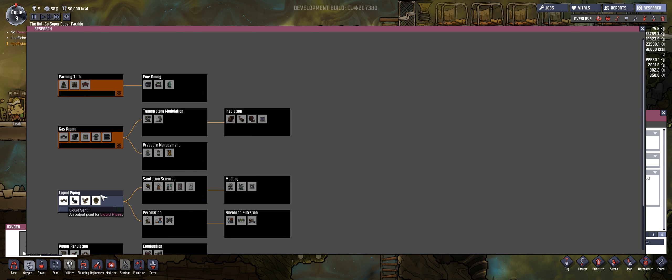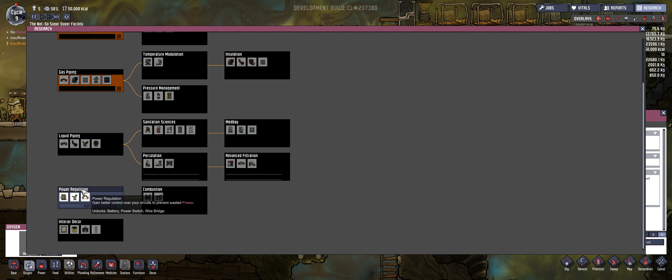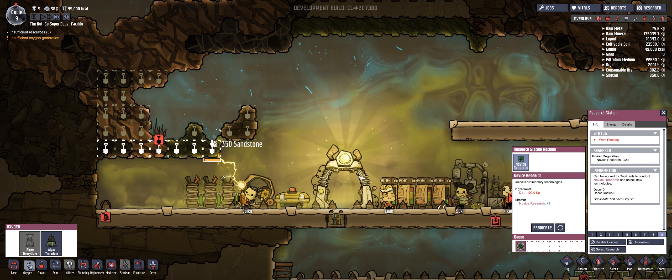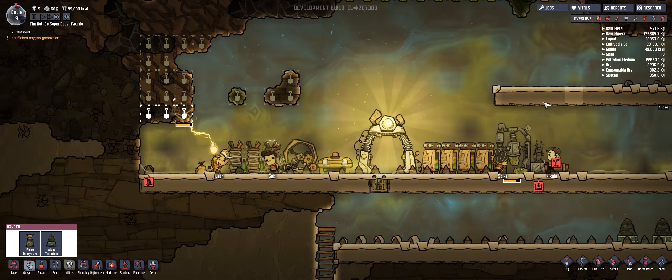Okay, get some new research. Temperature — not yet. Let's go with power; I think that would be best for us right now, just so we don't have to have someone on the hamster wheel at all times. Three minutes. Throw that oxygen over there. Power, electrical wire — so that's gonna be connected, and I think that is all for right now.